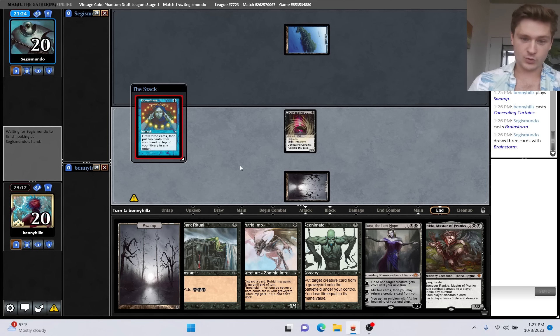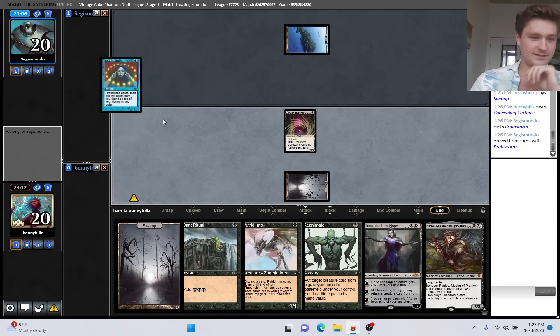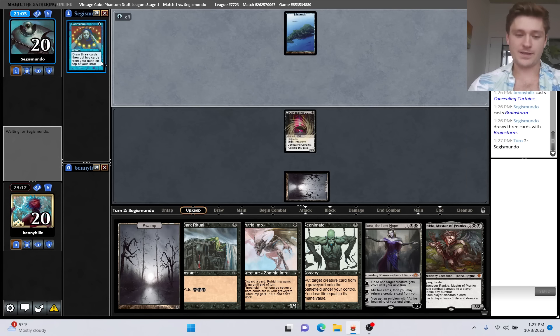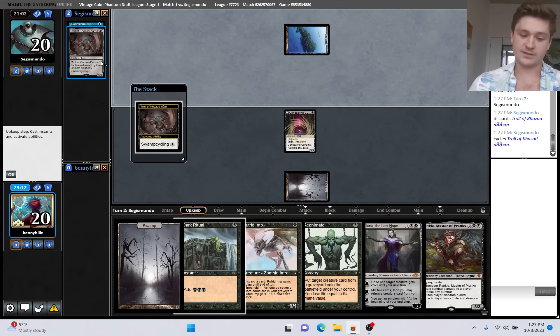We can Rankle on turn two if we want to, which could be worth it. Or we could just draw Atraxa, or Entomb, or Imperial Seal that sets up the turn three combo. That was an unnecessary amount of thinking. They're going to draw one of the cards immediately. Maybe they have a fetch land. Heads up play by the opponent - they've got a troll. We could just put that into play next turn.